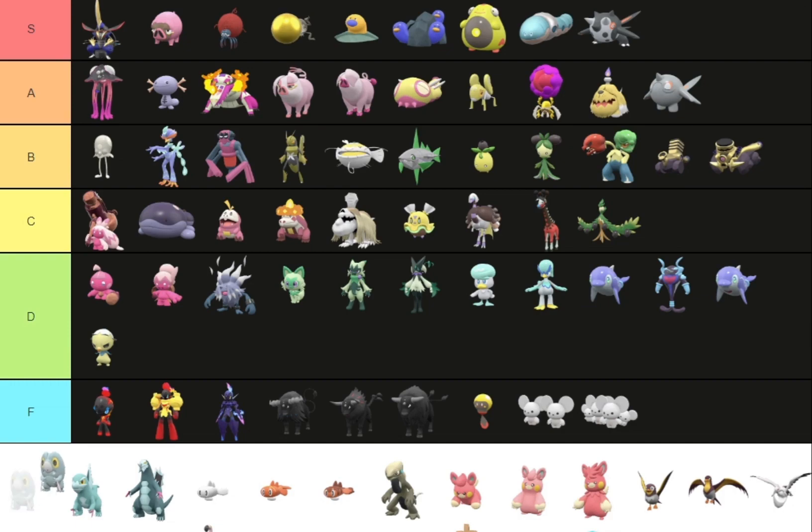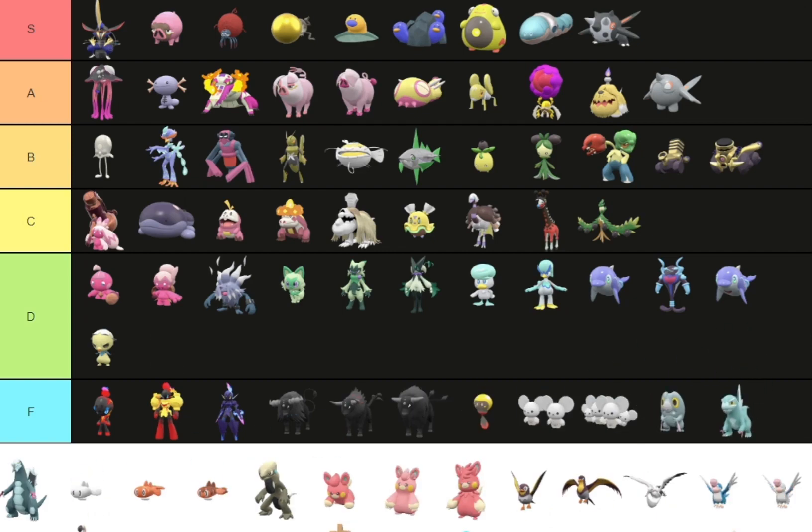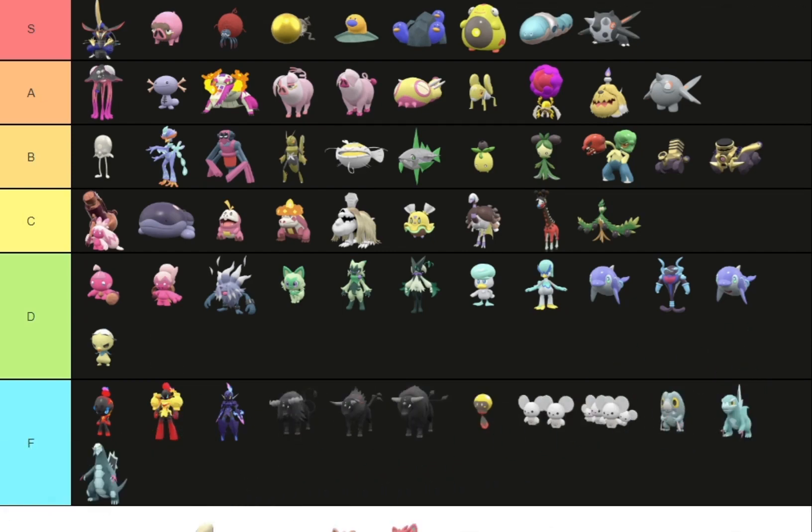This thing — I can't even see the difference. You're going in F tier, along with its entire evolution line. Like, what is this? They didn't change. Usually pseudo legendaries get pretty good shinies — what's up with this pseudo legendary? It's literally just a very light shade difference.